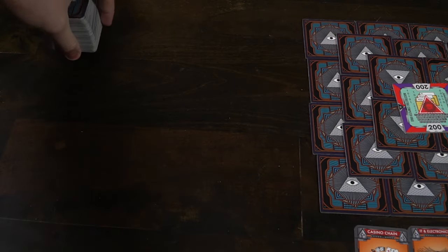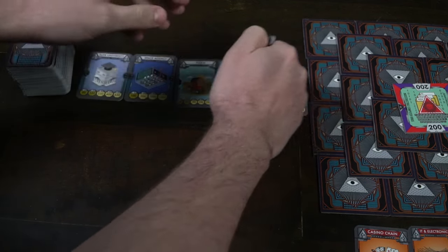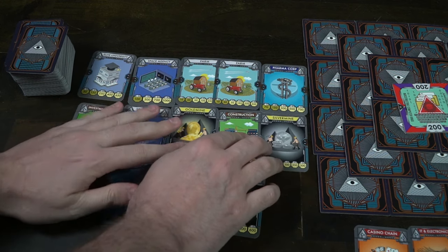Give one player the starting player token and place all the additional tokens and cards off to the side. Then you'll have industrial cards — these are shuffled well and dealt out. You deal 13 of them face-up next to the achievement tiles, and if you're playing with the royalty character they get 15 whenever they have the first player marker. If you want to make the game go faster you can deal out 15 cards in general, but you'll need to remove the royalty card and have someone use a different character. After that the game is basically ready to go.